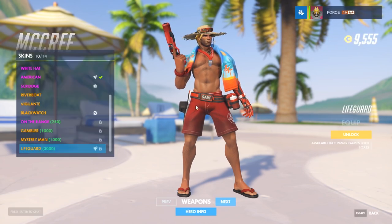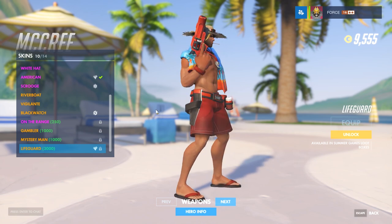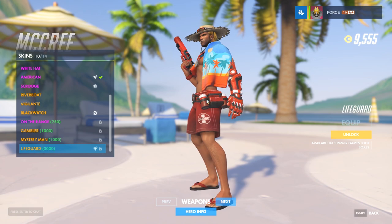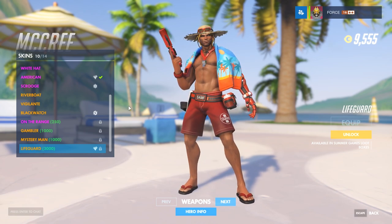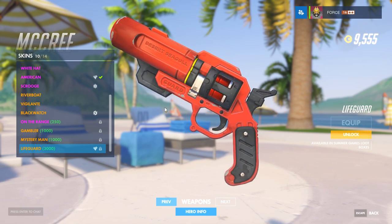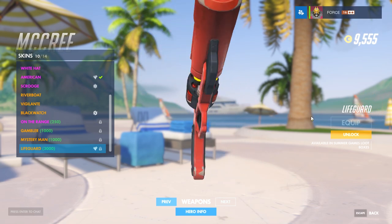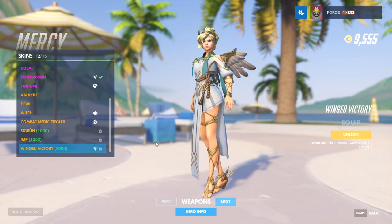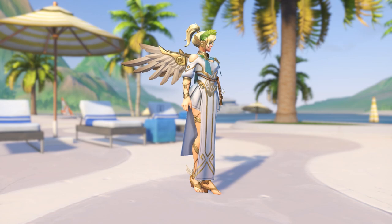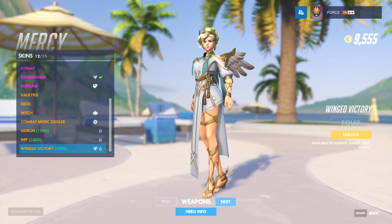His gun looks like a flare gun, he's got some med kits, some water, his towel — that's pretty good. Let's take a close look at the weapon. Desert Seagull — nice, man, nice. The new skin for Mercy is Winged Victory, ancient god inspired.